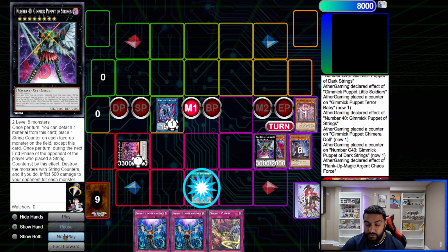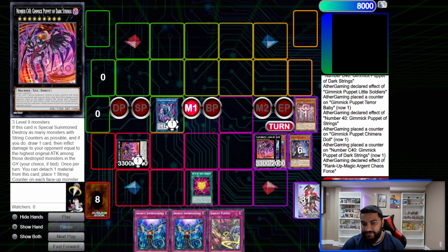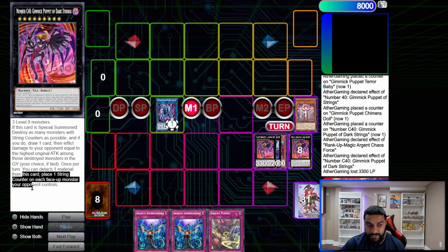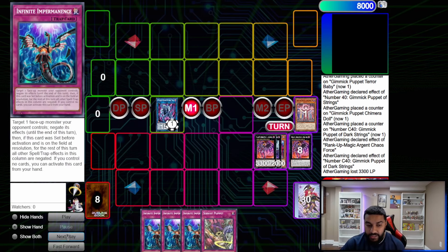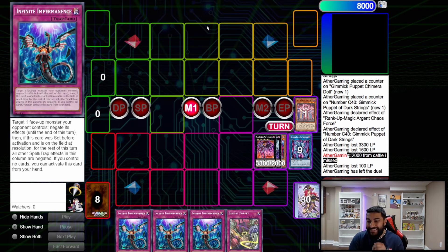From Strings, we place string counters on our monsters, then use Chaos Force to rank up into the second Gimmick Puppet of Dark Strings. Dark Strings destroys all monsters and inflicts for the highest ATK. We pop for 3000 and draw a card. The missing damage was the 2000 from Cattle Scream earlier. That's the third combo — the two-card combo. This deck is very consistent: if it opens the field spell, it's literally FTKing no matter what. If you want to see more, leave a like, comment, and subscribe. My name is Humz — keep on shining and never give up on your dreams.